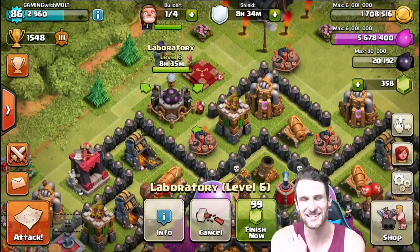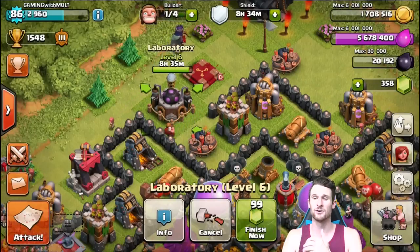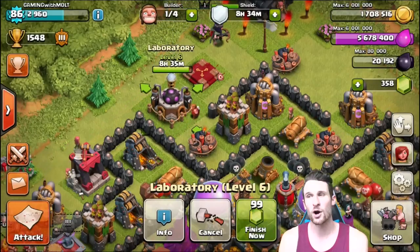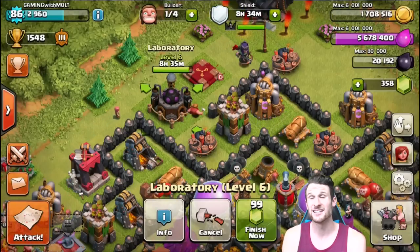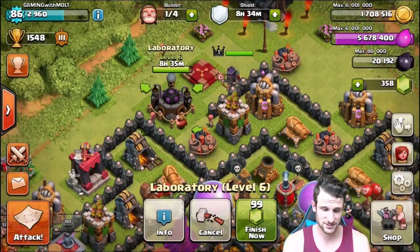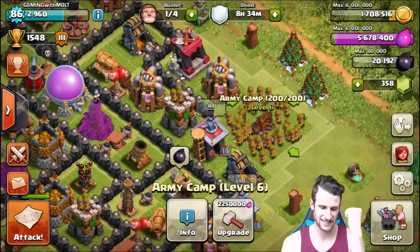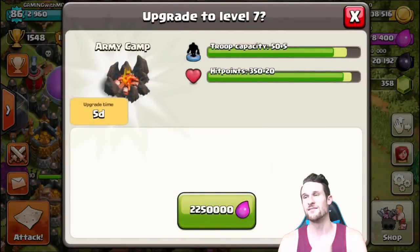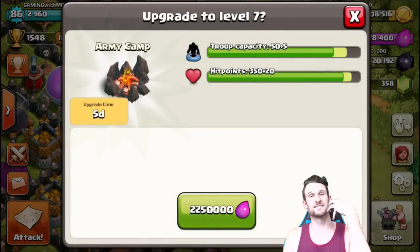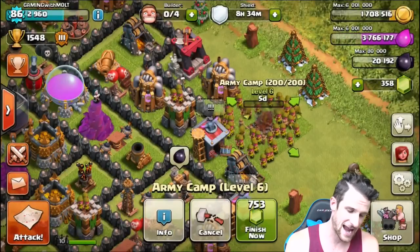Our laboratory is gonna be done in eight hours 35 minutes, guys. That means we are going to be able to research our troops. I'm probably gonna be barching for a while since I've got a lot of elixir things to upgrade, so I'm gonna save as much elixir as I can. In fact, what we're gonna do first is upgrade one of our army camps — gonna give us five more troops, so that means 20 more once we get them all upgraded.